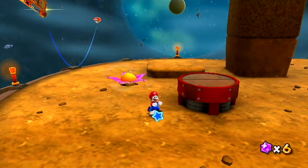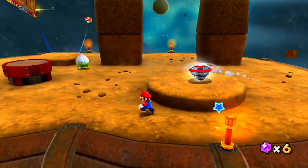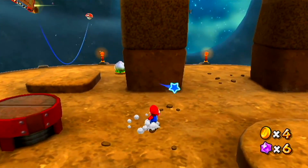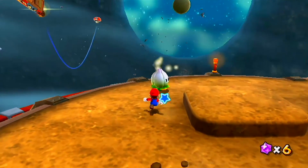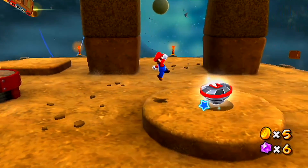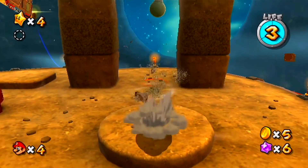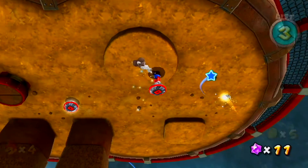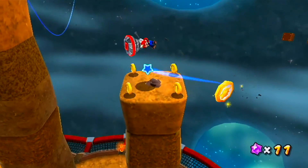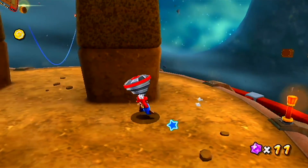Still in that tutorial phase where Lumas transform into launch stars to help you get to other parts of the galaxy. We have some little spinny flower enemies — they're pretty docile at first, but when they notice you they'll spin around and try to kill you. A simple jump deals with them easily. This level really focuses on using the drill in clever ways — like getting to the underside of a planet to collect star bits, then drilling through a dirt spire to find the comet medal of this galaxy, which I believe makes three comet medals.